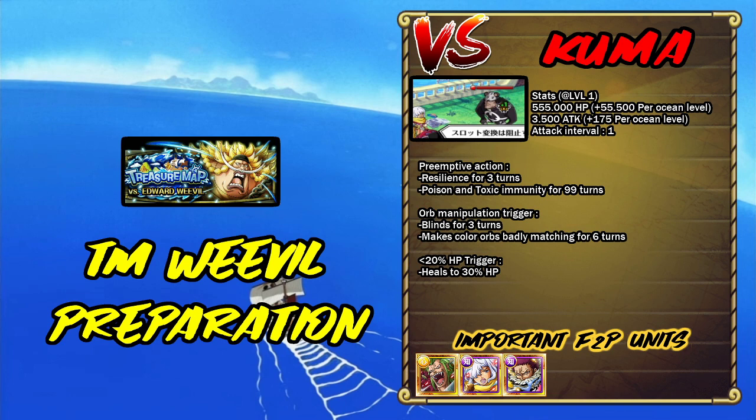Kuma has a higher HP attack. His preventive action puts Resilience for 3 turns, Poison and Toxic immunity for 99 turns; if you manipulate orbs, he blinds you for 3 turns and makes all color orbs badly matching for 6 turns. At 20% HP he heals to 30%. The most annoying parts are the Resilience and color orb debuff, which is why I include Bartok — the only free-to-play Resilience remover. Units like Smoothie and Corocoro help keep orbs matching.